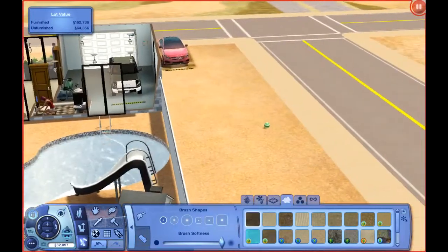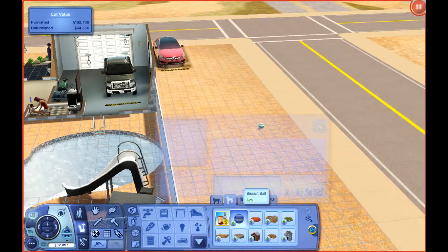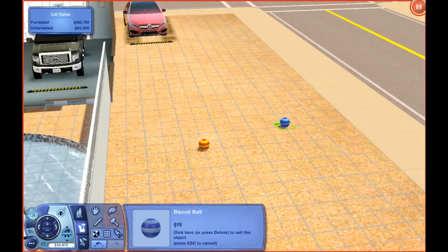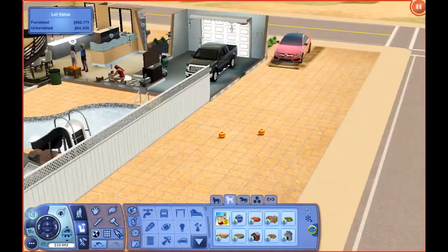I want to get another ball as well, and we'll get it in a different color — the yellow and red one. Is this ball just white and green though? We'll get both. Red and yellow. Biscuit ball — it's cute. There we go.